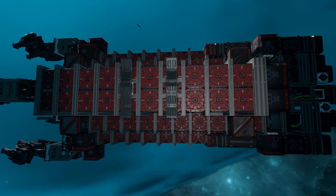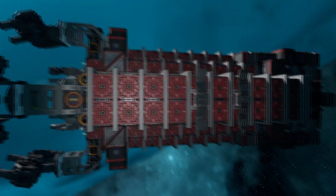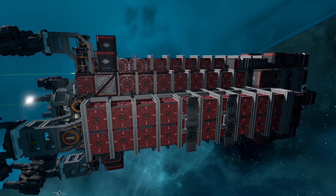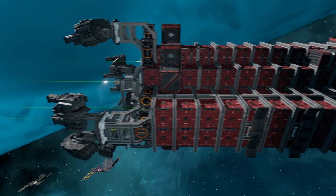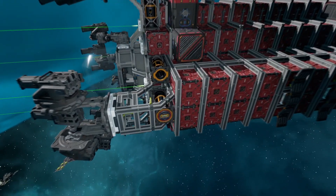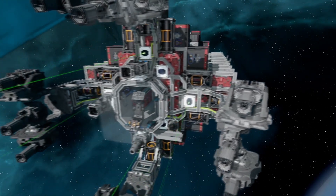Moving to the side, we can see our ore crate setup. It's quite a sturdy setup, actually — lots of beams incorporated in there. And towards the front, we have some extra fuel rod holders, and then we come to our mining laser array.